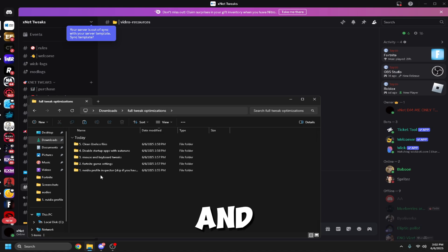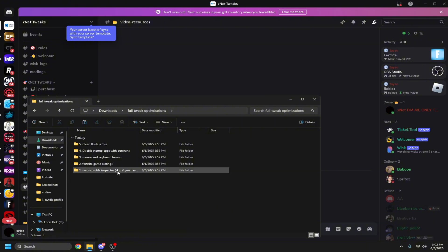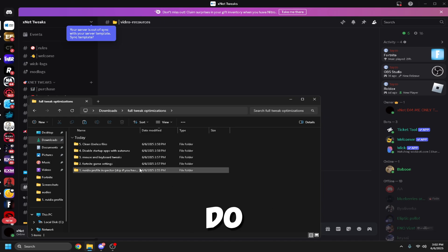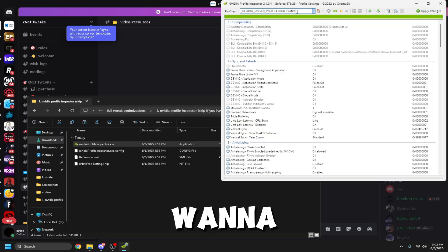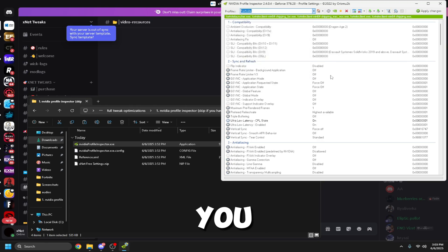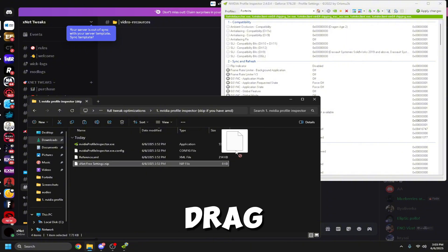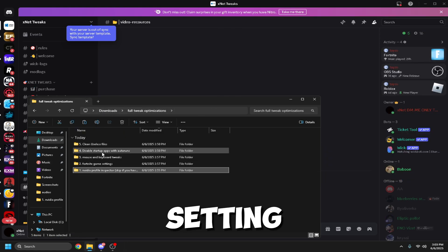This next optimization is only for Nvidia users — if you're on AMD, skip to the next step. Double-click the Nvidia profile inspector file, right-click it and run as administrator. Navigate to the profile section, delete the existing profile, and search for Fortnite or whichever game you're playing. Then drag the Xnet free settings file into the profile. After that it should be optimized.